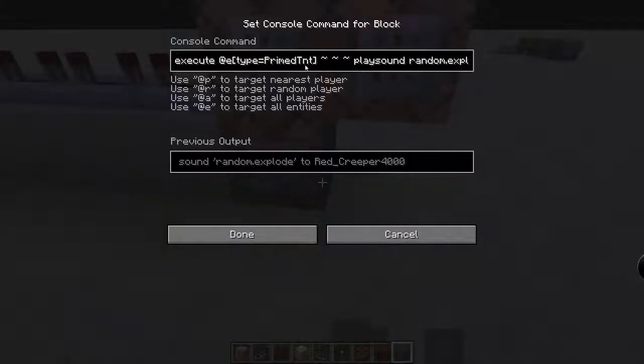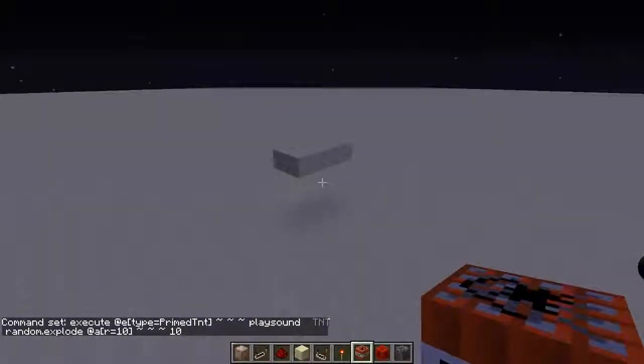Any mob that is prime TNT — so this will also playsound random.explode. It should probably be at P, I guess, or within a radius of, let's say, 10. And then it just increases the volume and pitch. If you don't set the pitch, it sounds really low and weird.